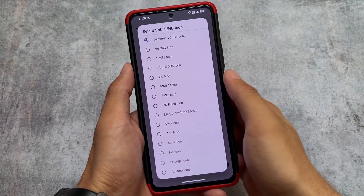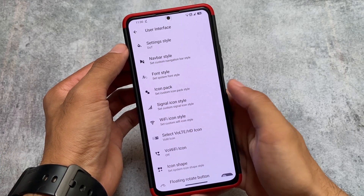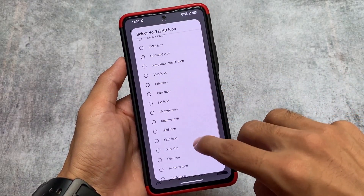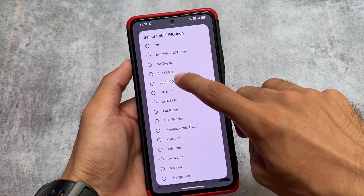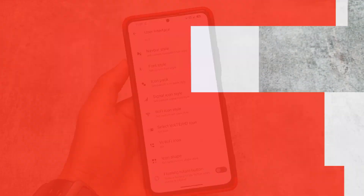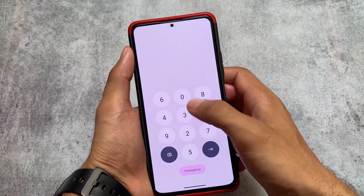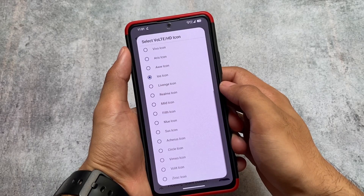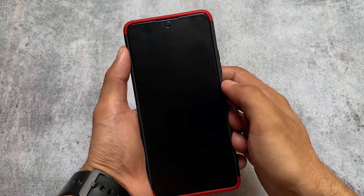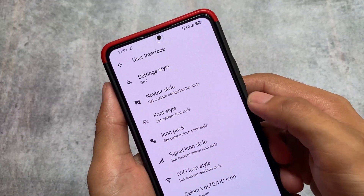I also found VoLTE icon customization, which is great because I did not find this option in CR Droid, which is one of the most customizable custom ROMs. There are a lot of VoLTE icon options available — for example, an iOS-style icon. To apply a VoLTE icon, you have to restart your System UI. After restarting, the VoLTE icon updates as expected. Not every custom ROM gives you this feature.